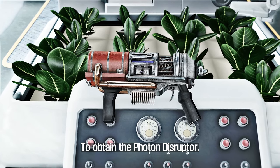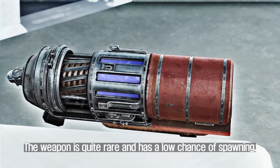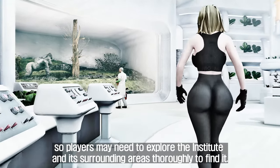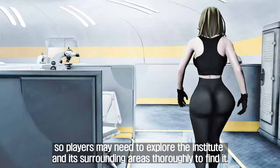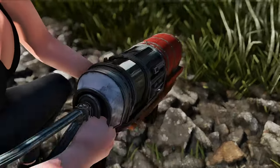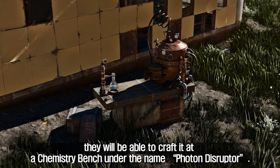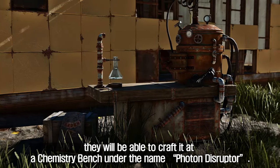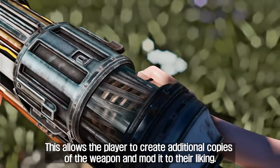The reload animation is a nice touch that adds to the immersive feel of the mod. To obtain the Photon Disruptor, players will need to search for it on Institute synths or staff. The weapon is quite rare and has a low chance of spawning, so players may need to explore the Institute and its surrounding areas thoroughly to find it. Once obtained for the first time, players can craft it at a chemistry bench under the name Photon Disruptor, allowing them to create additional copies and mod it to their liking.